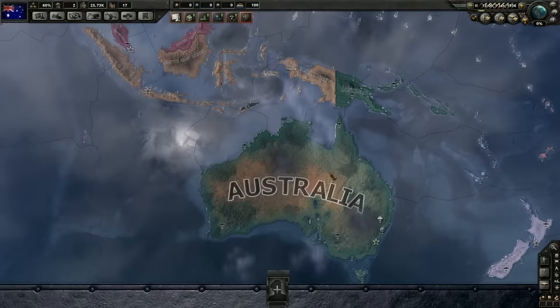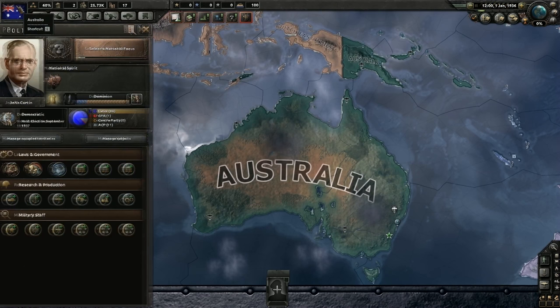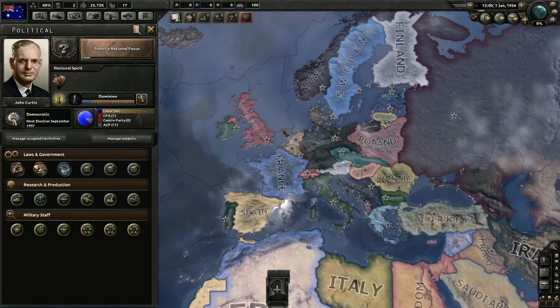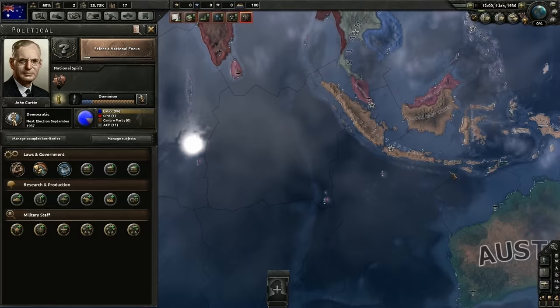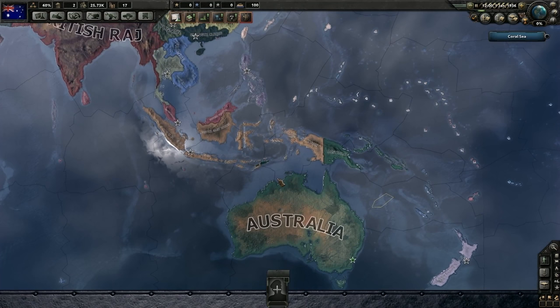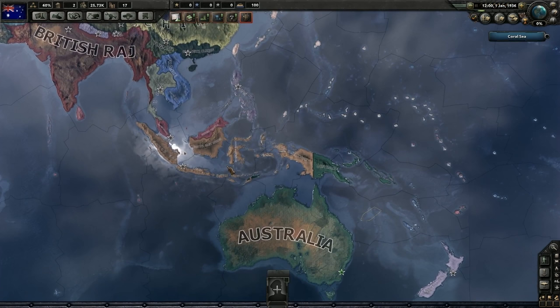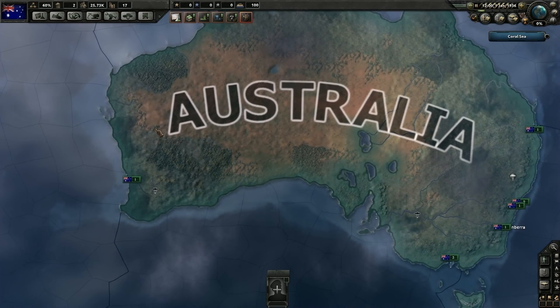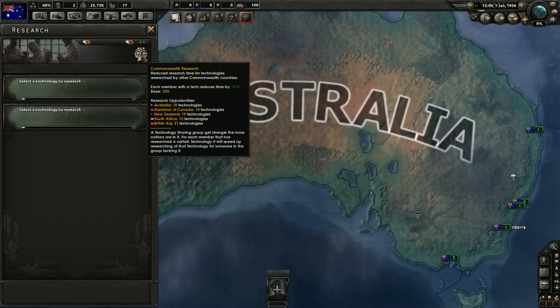I am playing as Australia. Australia is a democracy, which is boring. It has 200 of 1,000 points and I am a subject of Great Britain. Being a dominion, I don't think I could do much for a while. Democracies are boring because you can't really do anything — you have limited ability to go to war. I would love to gobble up all of Indonesia as Australia, then move on to China. But let's take a quick look at what we have to work with. Only two research slots. Commonwealth Research gives a 10% base research time reduction for technologies researched by other Commonwealth countries.